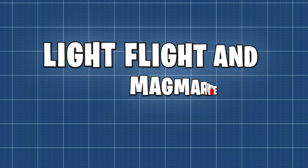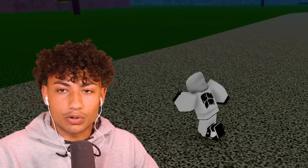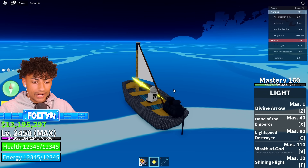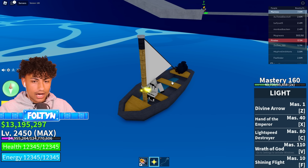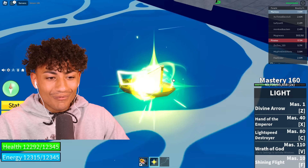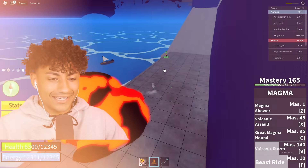This next myth is a little bit interesting — they said if you use light flight or the magma ride while you're in a boat, you glitch the game. I really hope this is true because that sounds pretty cool. We've got our light fruit and we got a speed boat. Let's get in the boat. We're going to use shining flight — three, two, one — it's working! Oh my God, that's sick. Let's try with the magma now — three, two, one — oh my gosh, I'm in the water! Yeah, this myth is confirmed.